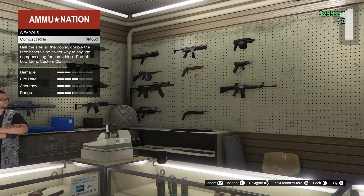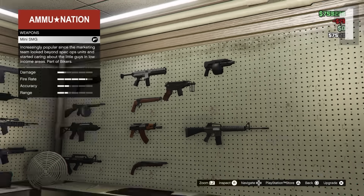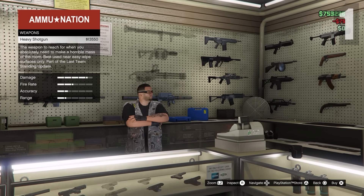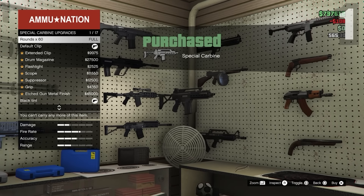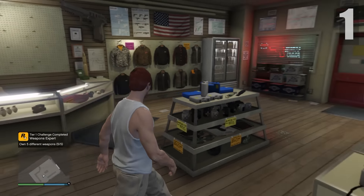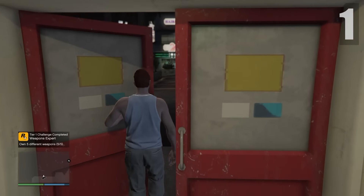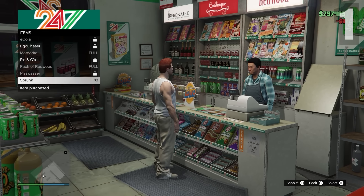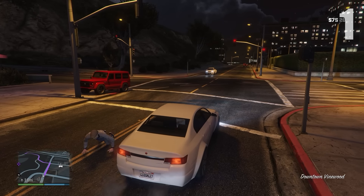If it's your first time doing this heist you should earn around 750,000 — normally it's 500,000 but there's an extra 250,000 first-time bonus. First thing I'm going to do is buy more armor and ammo. You can buy ammo from your interactions menu, which I'd recommend. I also bought this special carbon rifle — I personally think it's a great rifle for any mission. I also went ahead and bought some snacks from the store.